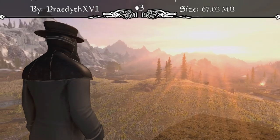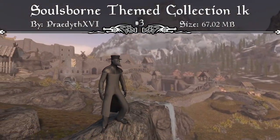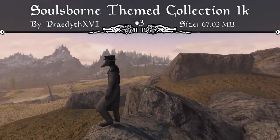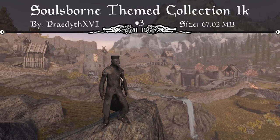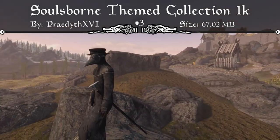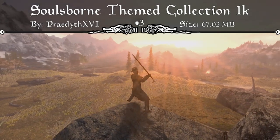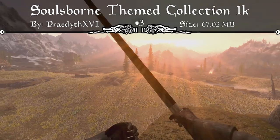Coming in at our number 3 spot, we have the Soulsborne Themed Collection mod. This mod adds a collection of weapons, clothes, and miscellaneous items based on the Dark Souls and Bloodborne games. It adds about 7 weapons — some with different variants in multiple crafting stages — 1 shield, 2 lanterns, and an outfit. They have their own crafting and temper recipes, and some have variants that can be changed at the forge from one mode to another. This includes the Plague Doctor's Outfit in a clean and dirty version, different types of Doctor's Canes, a Holy Moonlight Greatsword with 3 crafting stages starting from the Heavy Greatsword, upgrading to the Moonlight Greatsword, and finally to the Holy Moonlight Greatsword.